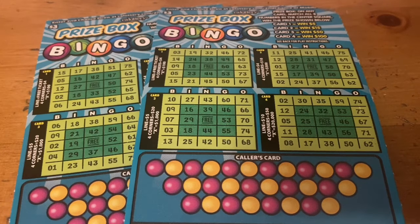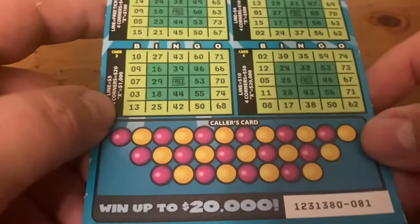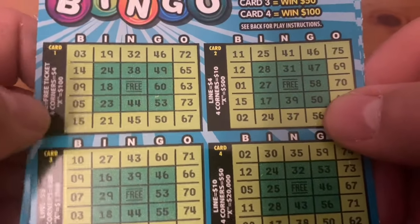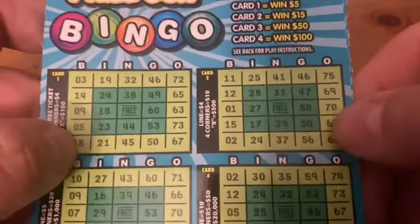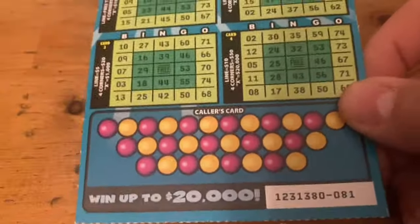Hi everybody, Scratcher here and it's bingo time on my channel again. We got two of these prize box bingo tickets - tickets 81 and 82. No editing here on this channel. 20,000 is the top prize - you need to get an X across on card four, it's the only one that gives the top prize. Card one pays the least, card four pays the most, with cards two and three in between. You can also get corners or a line. The dark greens pay 5, 15, 50, or 100 if you get all of them.